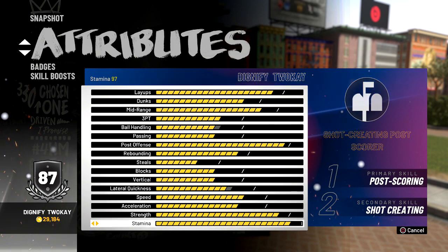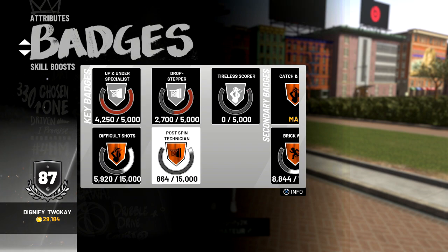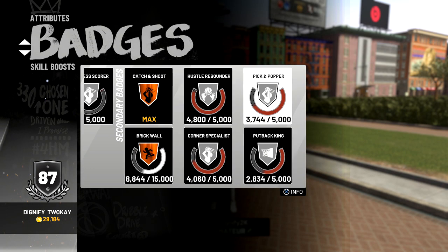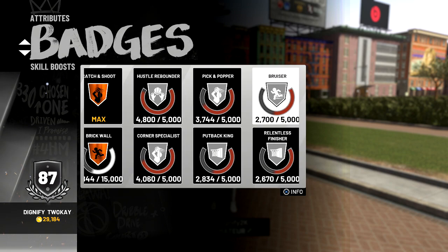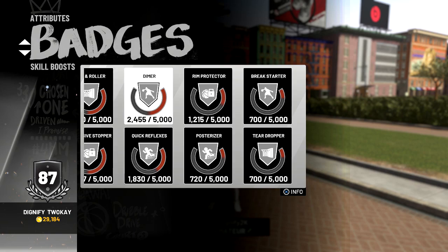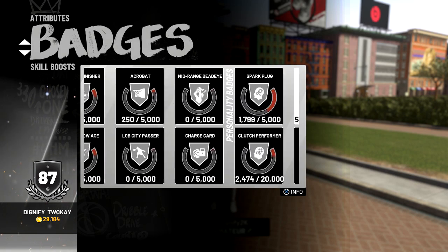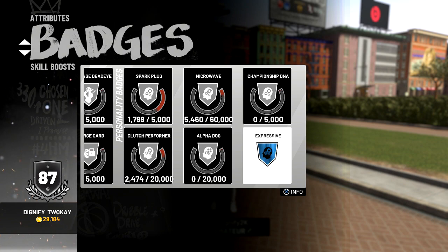I already showed you all the badges, but I want to show you — this is what I'm rocking with right now. I was dominating in the park and I barely have any badges. A lot of those clips, I didn't even have Difficult Shots or Post Pin Technician — I kind of just got them. Corner Specialist goes on bronze, I got Catch and Shoot. The pick-and-pop game has been deadly this year. You get Dimer on silver, so you're kicking it out to your guards and it's disgusting. You guys are going to love this build. Anyway, I've been Dignify — catch you all in the park. Peace.